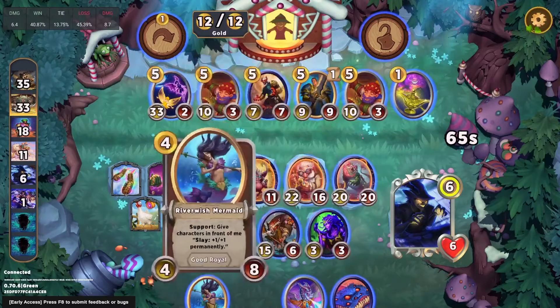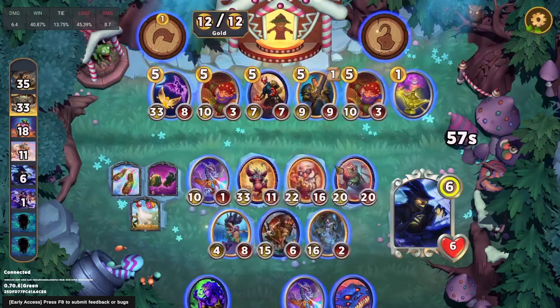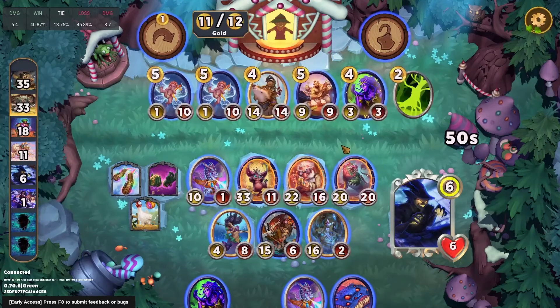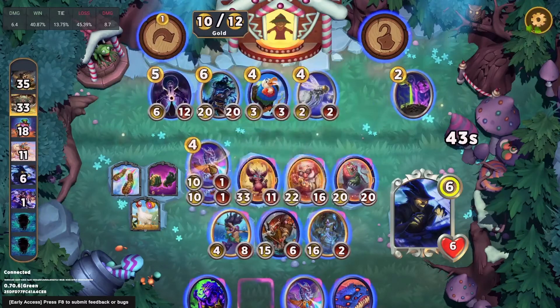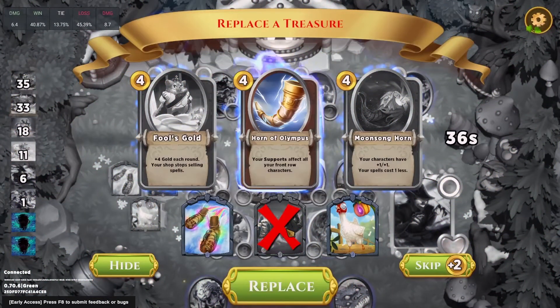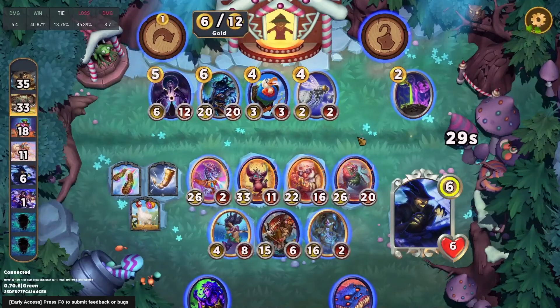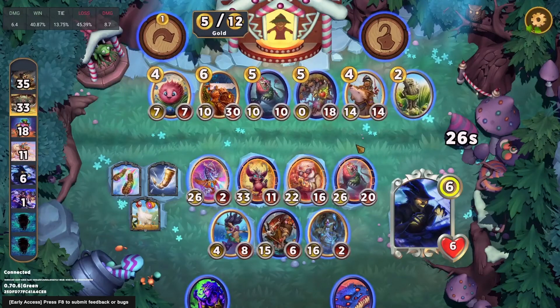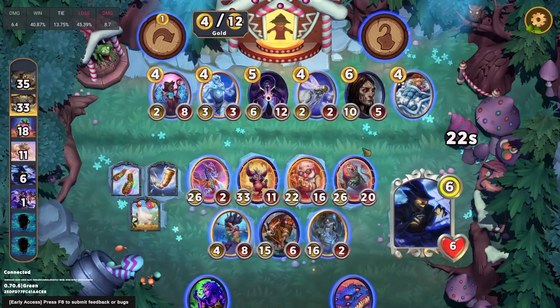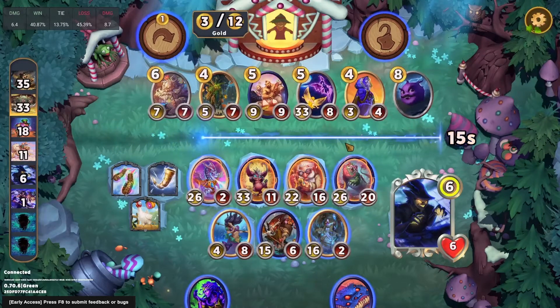We're so far behind that I don't really think we can take Lancelot — even with the pump from the Evil Eye, the Lancelot isn't going to get active anytime soon. Lightning Dragon could be really good here considering we're only playing the one. This actually gives us Horn of Olympus. So in this game we did things a little backwards — Lightning Dragon first, then Evil Eye, then Baba Yaga, then Riverwish Mermaid, then Horn. It was all a bit silly, but now we do have a real Slay comp.